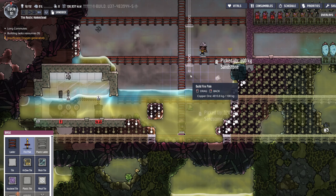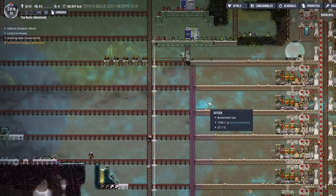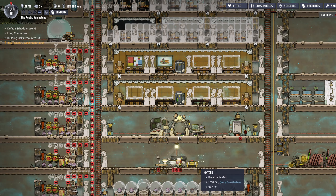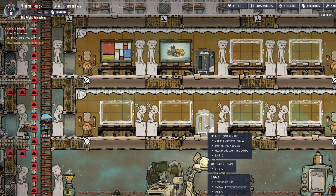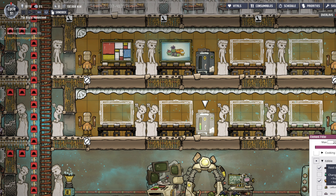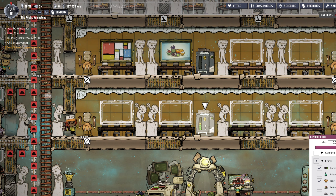We should probably build a ladder down here since they're traversing this all too frequently. This thing is not being used at all so far, but I don't think we've actually asked it to be yet. Freezer's getting some stuff — pickled meal, muckroot.